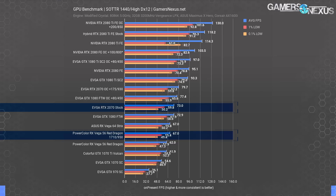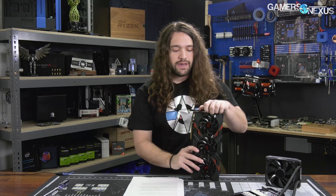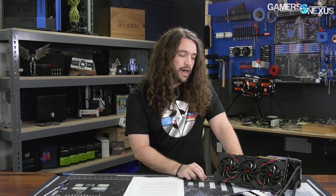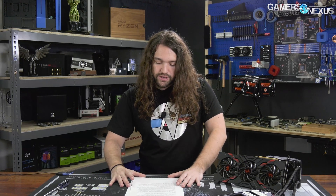So here we go — getting into the power measurements. For power, we logged power during the entirety of our benchmark passes. We're doing total system power here instead of current clamping the cables, because there's power through the socket as well. AMD and NVIDIA have different policies for how much power they draw through the PCIe slot, and that is why we're doing total system draw — we don't have a better way to clamp the PCIe slot. We synchronized the runs so you can compare run-to-run across different SKUs of cards. All voltages on the motherboard are completely controlled, so there's basically zero variance there — it's all in the video card at this point.